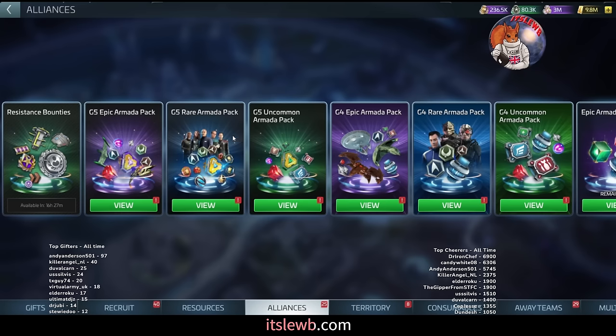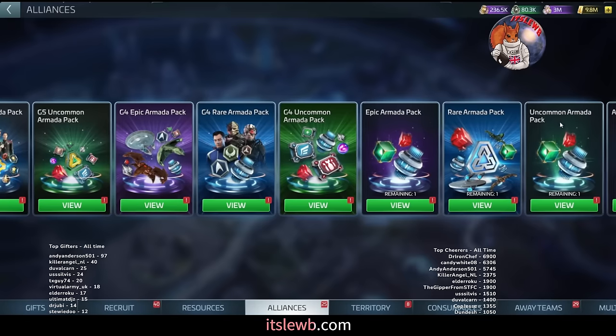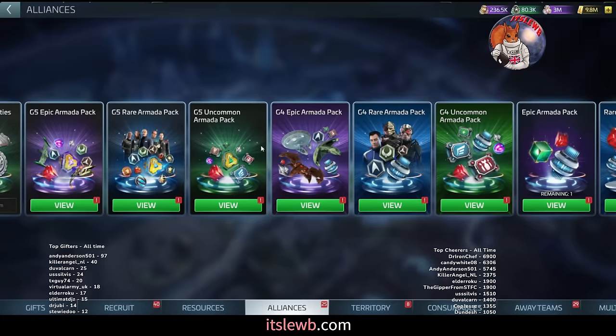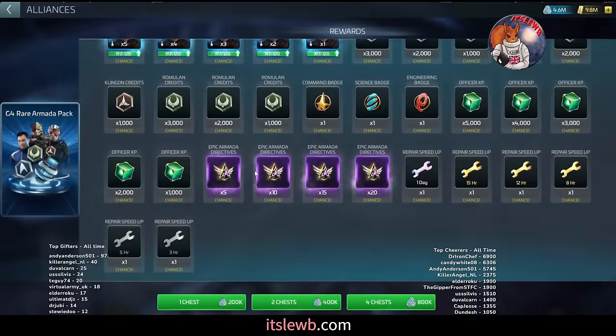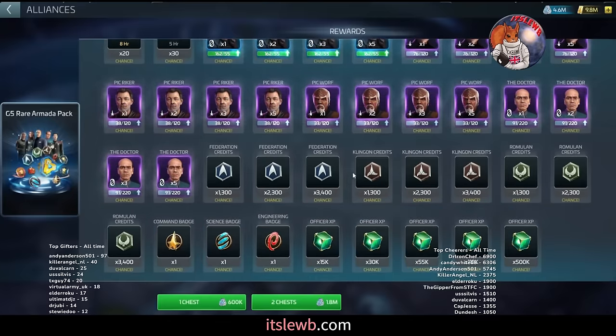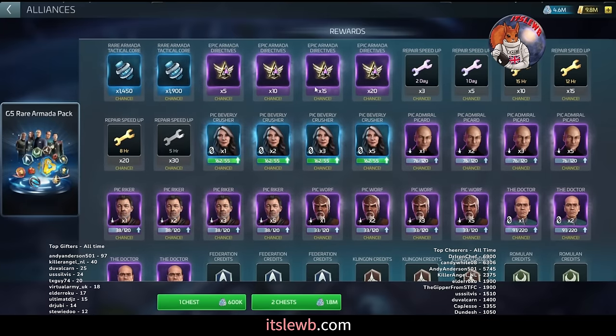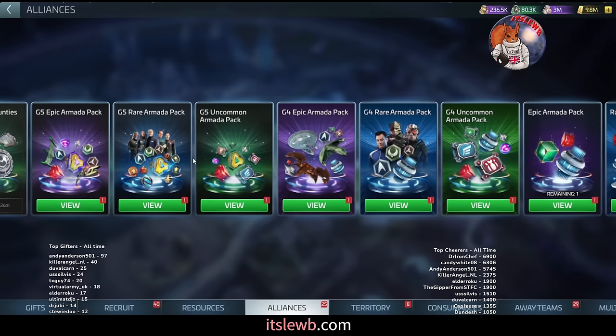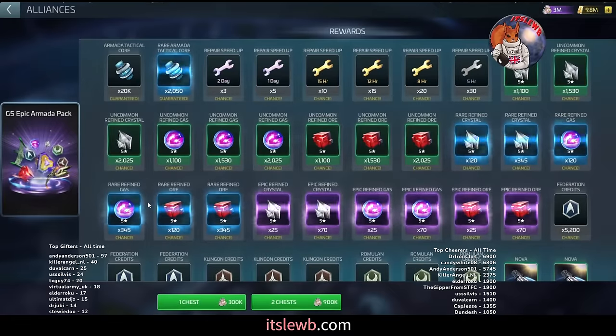Once you get past ops 51, you still continue to pull the G3 uncommon and rare packs — and here's why I really stress the G3 packs. The G3 rare pays out 15, 35, 70, or 250 directives. Compare that to the G4 rare pack which only pays 5, 10, 15, or 20 — so much lower for so much more loot. And the G5 rare pack is not actually any better, also paying 5, 10, 15, or 20. The G3 pack remains the main source of epic directives throughout the entire game.